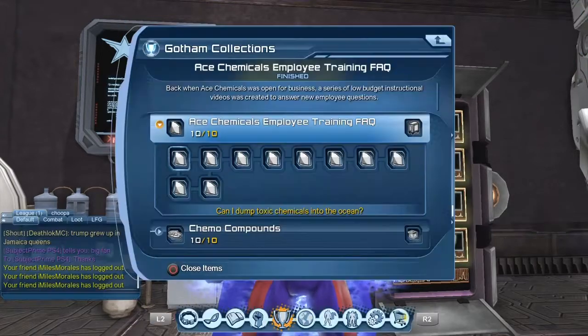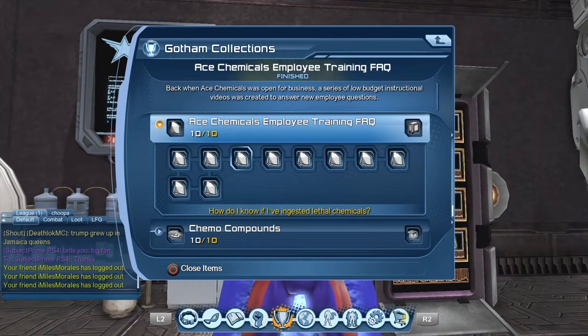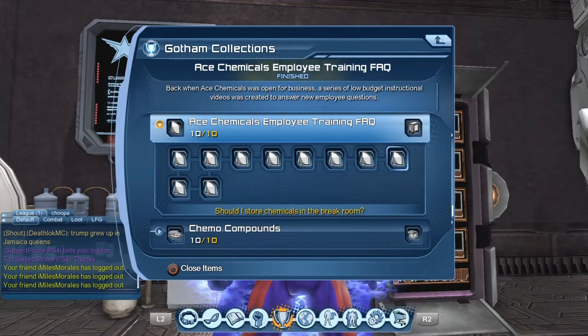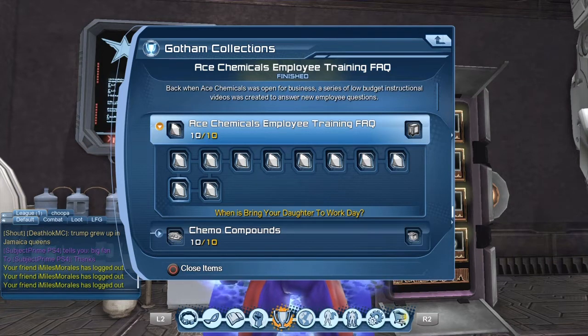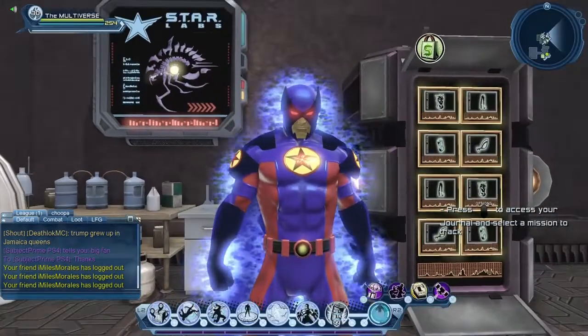The 10 collections you need are the Ace Chemicals Employee Training FAQ. The first one is: 'Can I dump toxic chemicals into the ocean?', 'What if I fall into an open vat of chemicals?', 'How do I know if I've ingested lethal chemicals?', 'Do I really have to wear my hazmat suit?', 'What do I do if my chemicals gain sentience?', 'I have more limbs than I used to — is this okay?', 'Can I take a radioactive material home with me?', 'Should I store chemicals in the break room?'